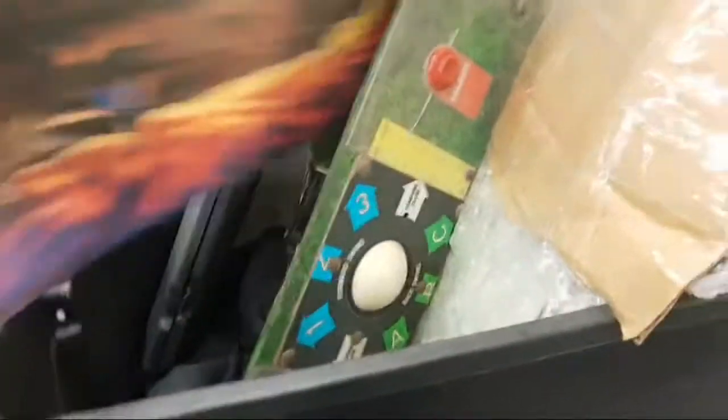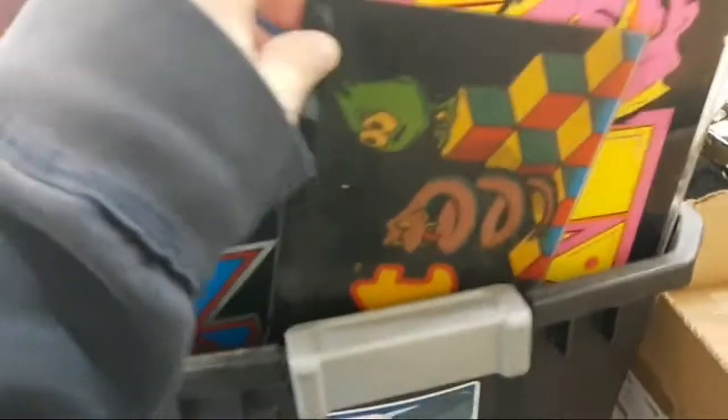Over here we've got coin doors for arcade machines, manuals, more coin doors, 45s for jukeboxes, lots of coin doors. Here's a box of miscellaneous stuff — a Martial Champion marquee, a Q*bert marquee, a Miss Pac-Man marquee, Zaxxon, and what I think is a Mock Rider marquee. Lots of cool stuff in there.